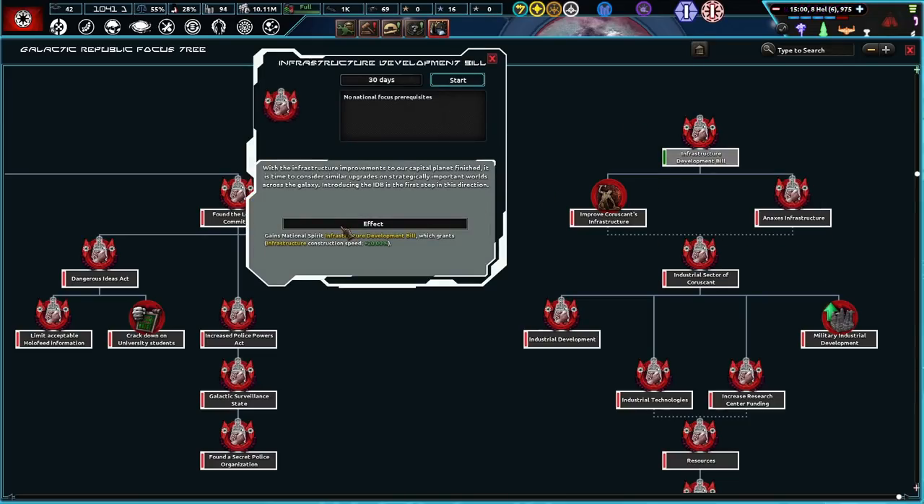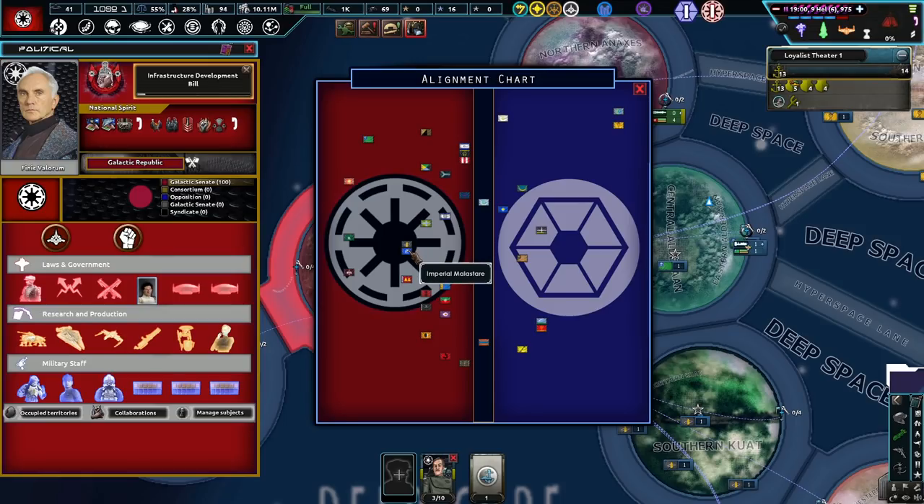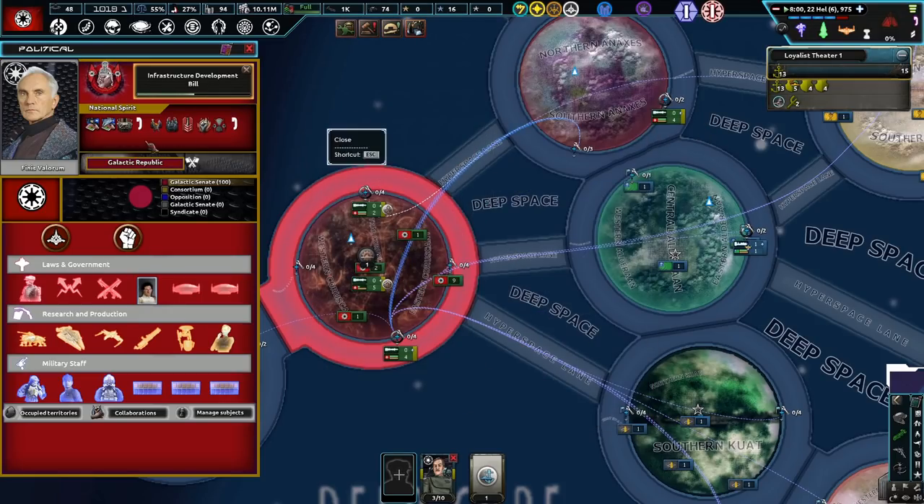Infrastructure Development Bill. With the infrastructure improvements to our capital planet finished, it is time to consider similar upgrades on strategically important worlds across the galaxy. Introducing the IDB is the first step in this direction. I did not see this before — Kuat? Oh my goodness. Bespin? Where are we? Rendell? Duro? Jebium? Solest. Taurus? Yeah, I'm not seeing us — well, I guess it's us technically, but whatever.